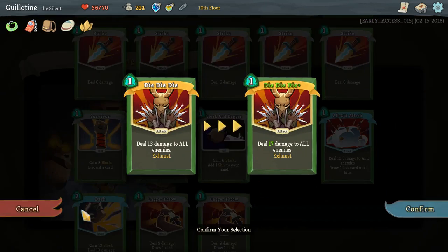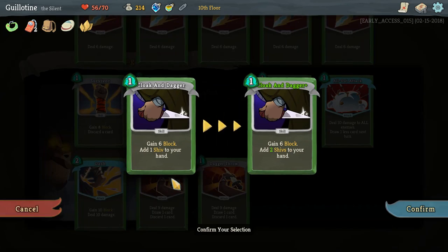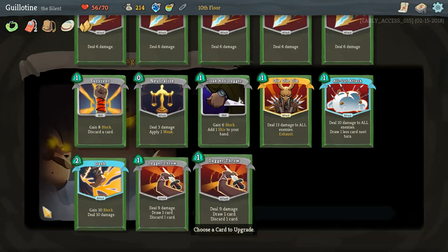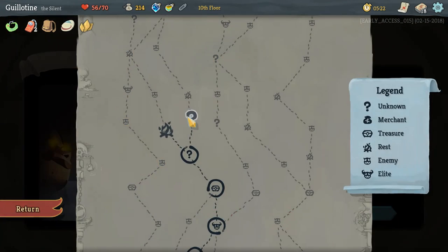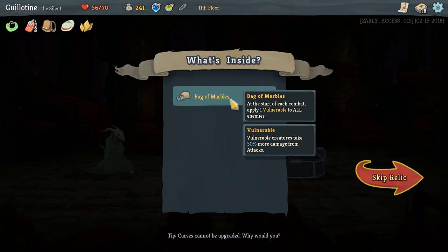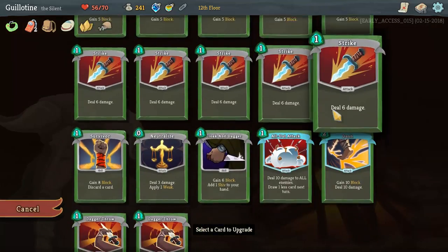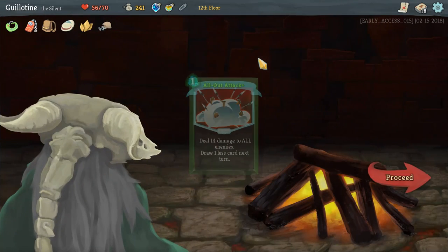We will upgrade a card. That is a lot of damage to everybody. I think we do Die Die Die — it's just too much damage. Taking the second question mark. Bag of Marbles — at the start of each turn apply... We could do some serious damage if we got All Out Attack and Die Die Die at the same time. So we will go ahead and upgrade them for that chance.